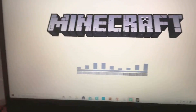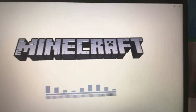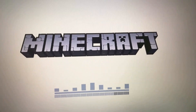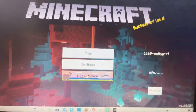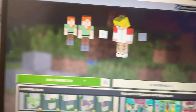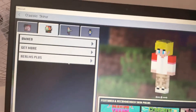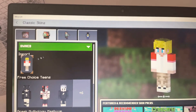When it loads back, you press on Skins — actually, press on Edit Profile — no, press on Profile. I'll just show you here. Wait for it to load up. That's my name on my Minecraft on my laptop, if you want to add me.